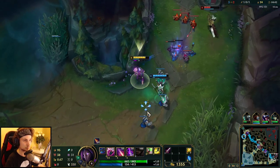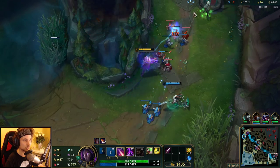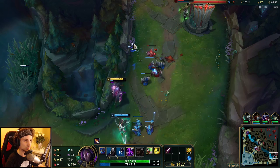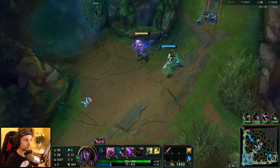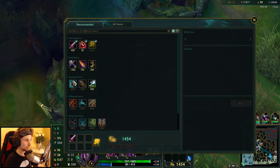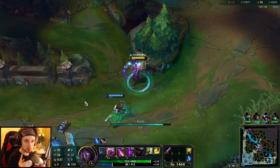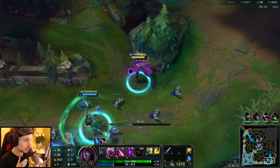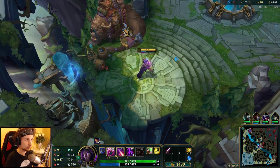We do have to be a little careful about the enemy jungler — he's in the river at the moment. Now we can go back. We can already start off with a BF Sword, which is insanely good. If you can buy the BF Sword on Jhin at the first back at around 5 minutes in, that means you're going to be really far ahead.